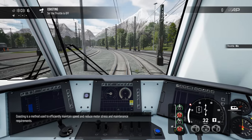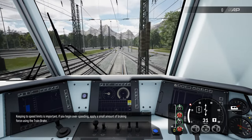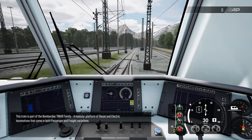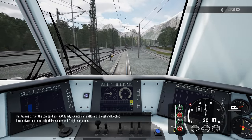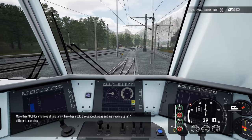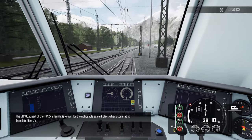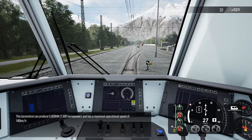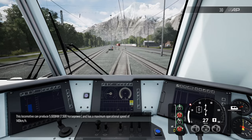Coasting is a method used to efficiently maintain speed and reduce motor stress and maintenance requirements. Keeping to speed limits is important - if you begin over-speeding, apply a small amount of braking force using the train brake. This train is part of the Bombardier Traxx family, a modular platform of diesel and electric locomotives that come in both passenger and freight variations. More than 1800 locomotives of this family have been sold throughout Europe and are now in use in 17 different countries. The BR185.2, part of the Traxx 2 family, is known for the noticeable scale it plays when accelerating from 0 to 16 km/h. This locomotive can produce 5600 kilowatts - that's 7500 horsepower - and has a maximum operational speed of 140 km/h.